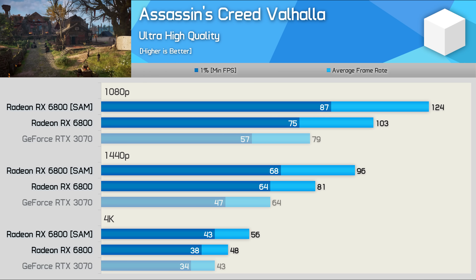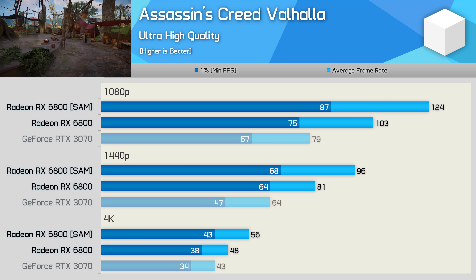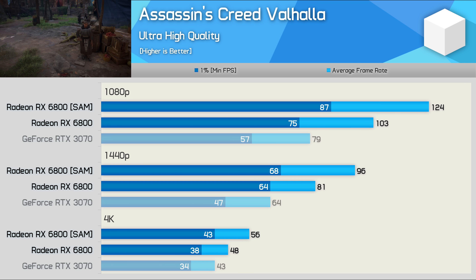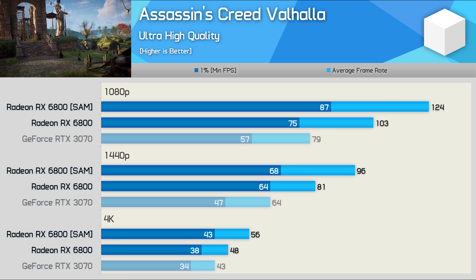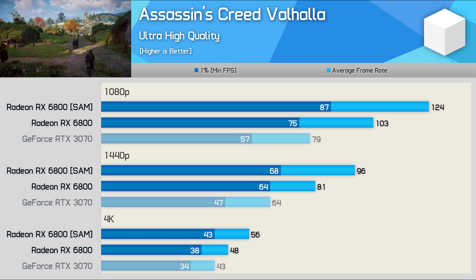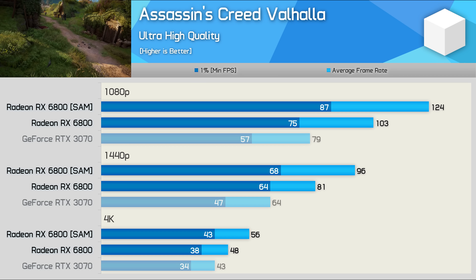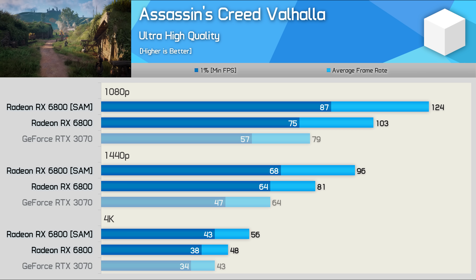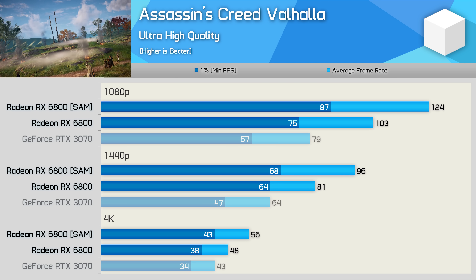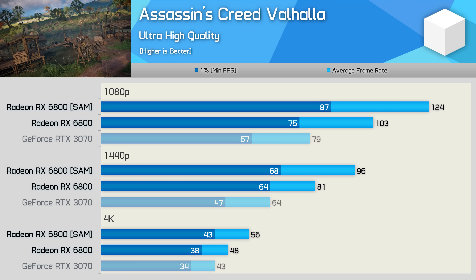Starting with Assassin's Creed Valhalla, currently one of the best showings for SAM we've come across. We're looking at a 20% performance uplift at 1080p, taking the RX 6800 from 103 FPS on average to 124 FPS. The RX 6800 was already much faster than the RTX 3070 in this title, and now we're looking at a 57% performance advantage. At 1440p we see a 19% improvement with SAM enabled, and a 17% increase at 4K — taking the experience from somewhat unplayable to playable.